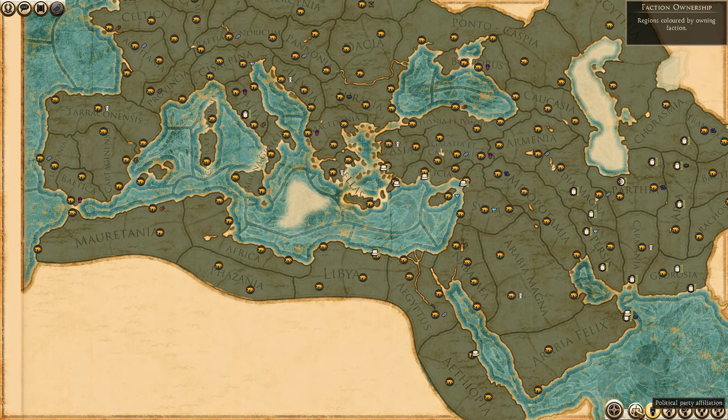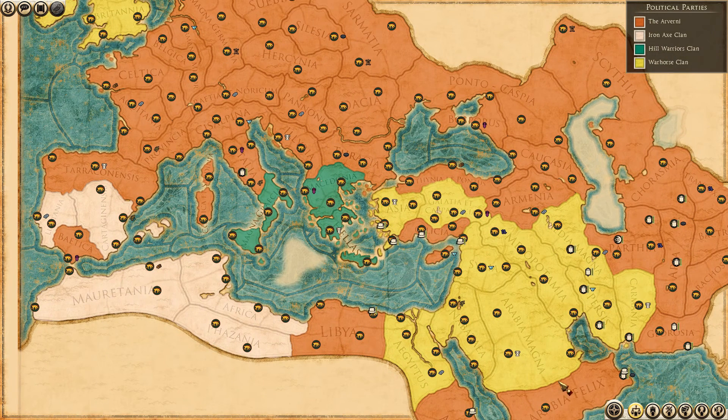By selecting this button, it gives you a view of the political controls over your territory. I have four parties in my game here, and the white one is Iron Axe.